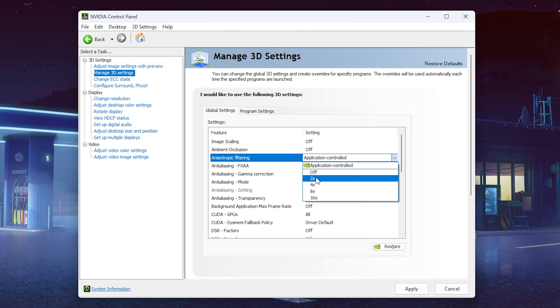Anisotropic Filtering controls how detailed and nice textures look. The higher you go on the scale, the better it looks — it's basically pixel calculation. I personally always keep this on Application Controlled because I change it manually in Fortnite, CS, or whatever game I'm playing. You could also keep it off if you don't care about texture quality, especially in competitive games. If you're playing story games, you can put it all the way up.